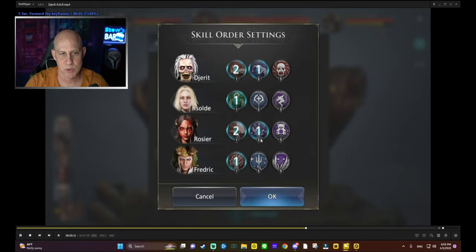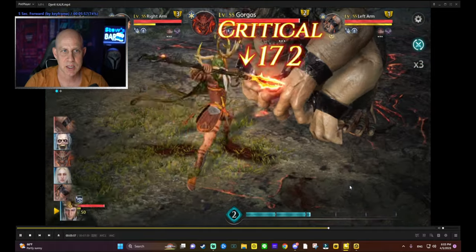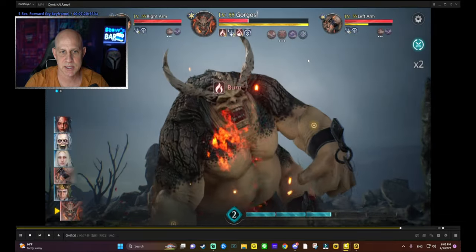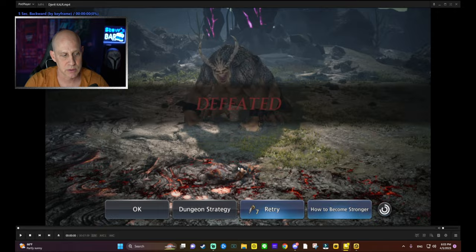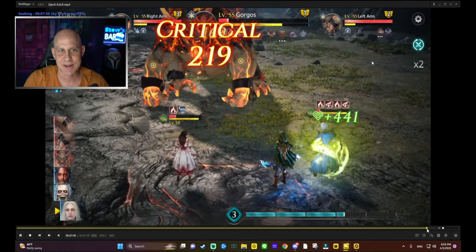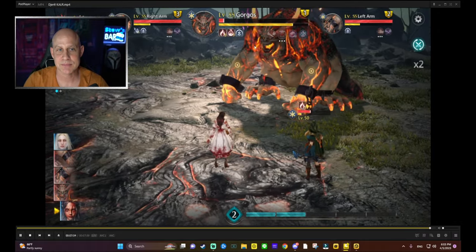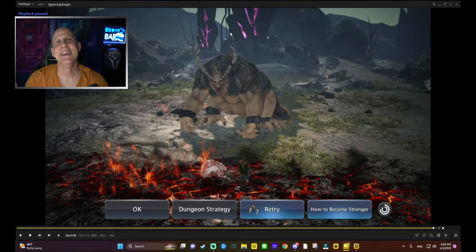We're going to go through this one more time — no clipped battle, just back to back. DJ is going to put up the poisons, Rosier puts up the bleeds, and the boss is going to — no, the boss is not going to die. It was a close battle. Sometimes this will happen. That guy had no life left. But you don't lose any stamina, so it's okay — you get it back and just keep doing it over and over. You'll be fine.